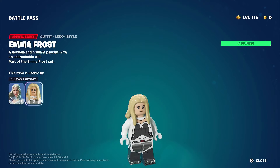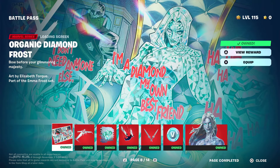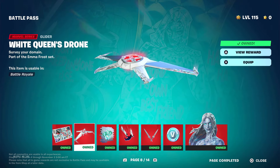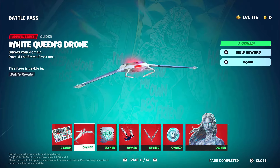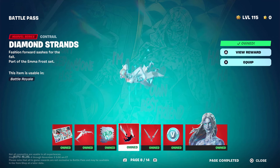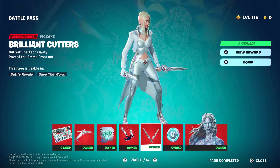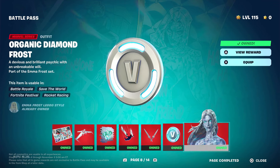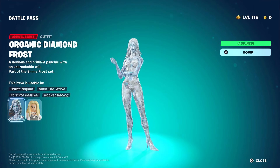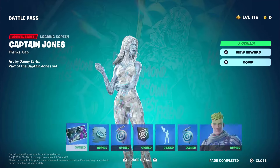The Organic Diamond Frost style — I'm remembering earlier this chapter when we had Montague in a battle pass and he was fully crystal diamond. I do not think this skin is anywhere near as good as him. I don't think it really works as a skin.